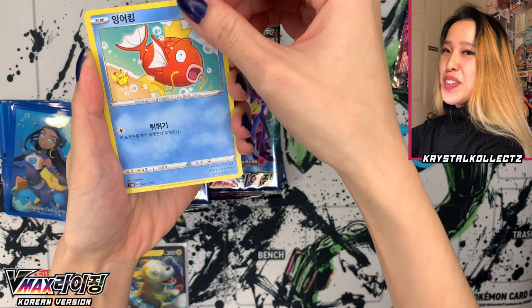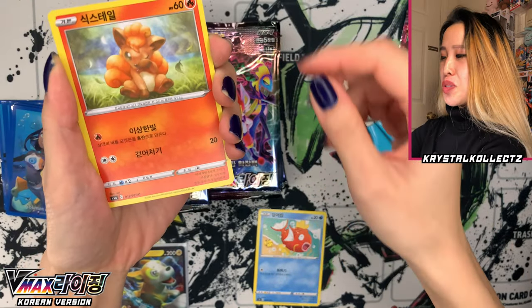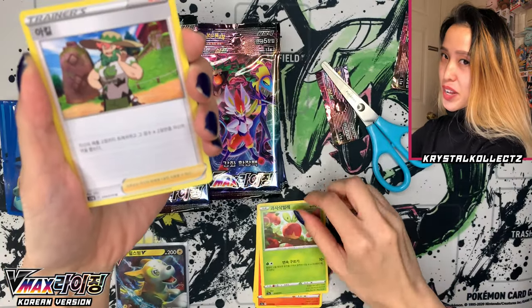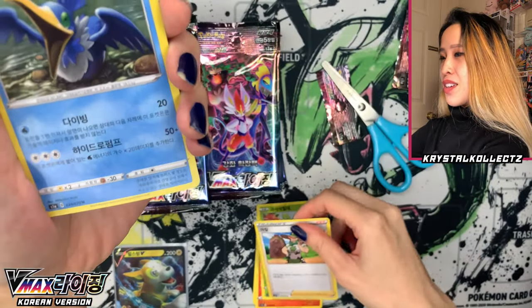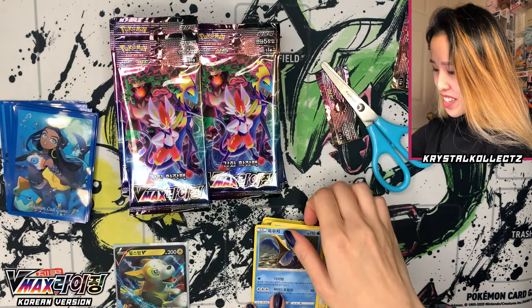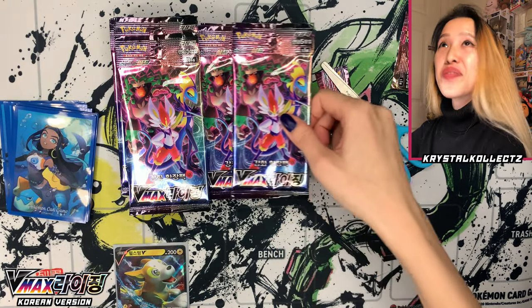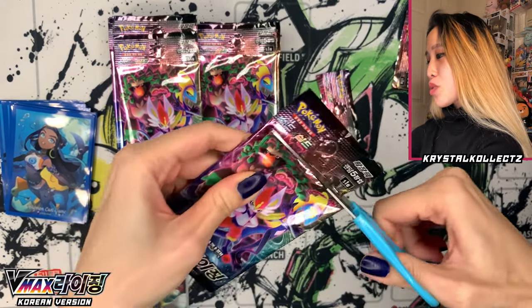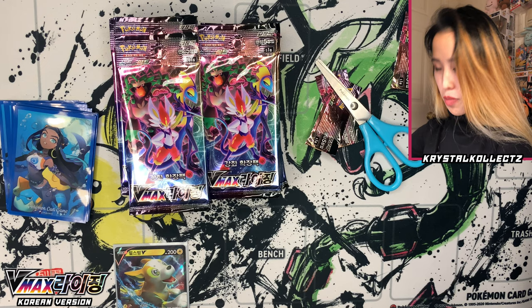We have Magikarp here with the Mr. Kanahe artwork — the Pikachu is so distinct, so adorable. We have Vulpix, we have Applin, we have Milo, also a full art trainer in this set. And Cramorant — in Korean it's called Ooklaji. I just love that Pokemon and all the names. It's so adorable, so cute. And even its shiny form is so cute, in my opinion, from Shiny Star V.